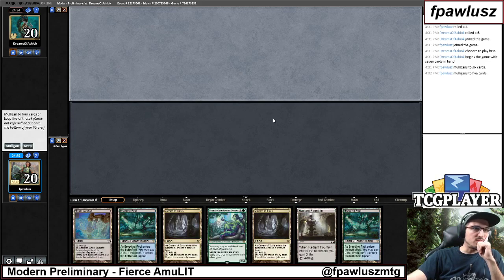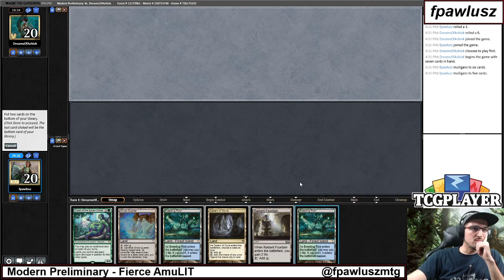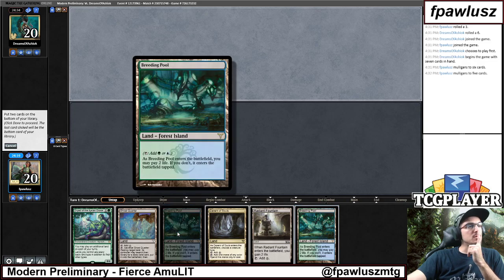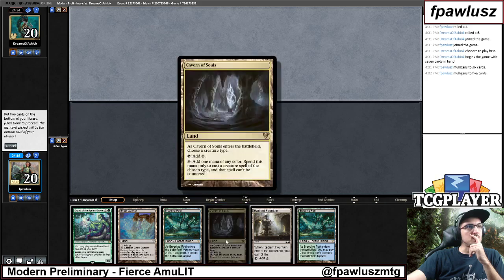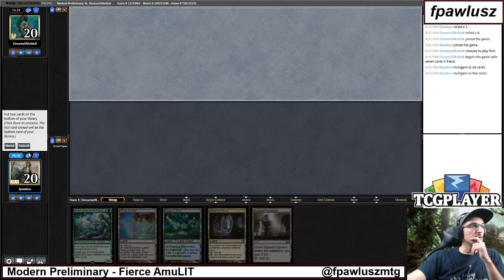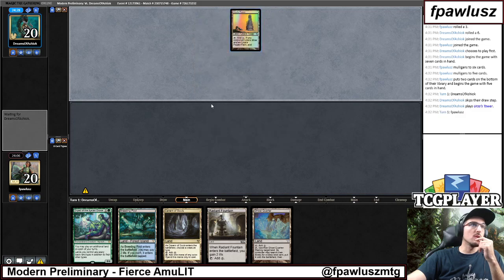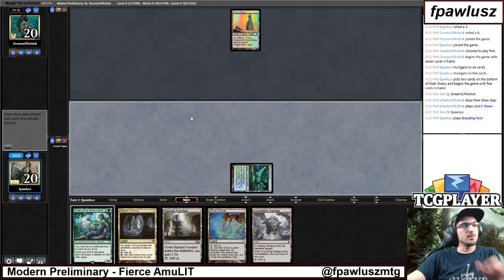Now with 5 cards we go. It's not great but it will do. Would I rather have 2 Breeding Pools or something else? This allows me to transmute even if I don't have a Dryad, but this enables me to activate Field more quickly. I think I care more about activating Field. E-Tron is not very good for us though — if they have a quick start we're gonna be in serious, serious trouble.